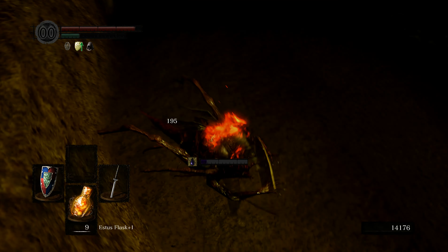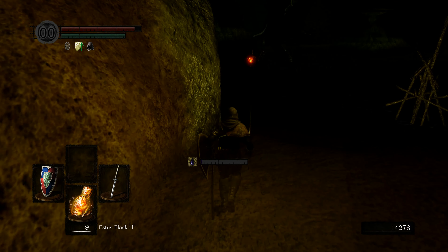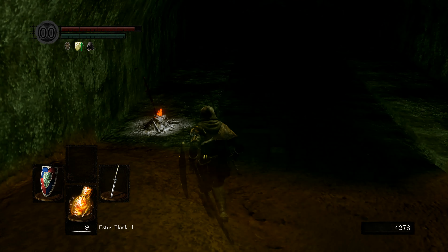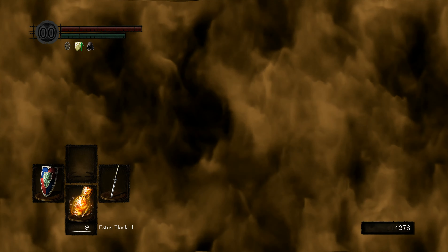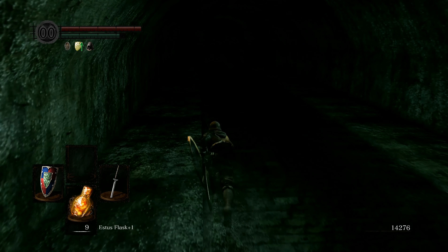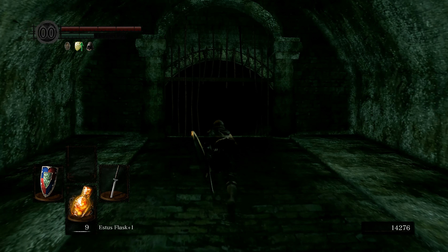There's also a ring that lets you run in this deep water - that would be nice to have right now but we don't have it. Okay, there's the bonfire. We're gonna light this and rest at it because we're gonna be making a few runs. If we die, we don't want to go all the way back to Firelink Shrine - that would absolutely suck.